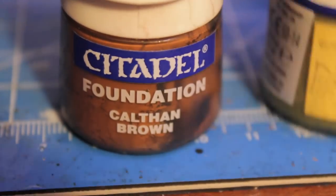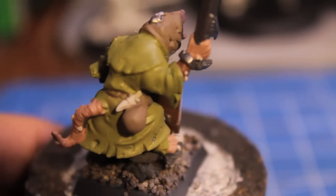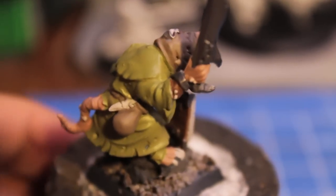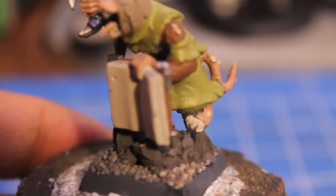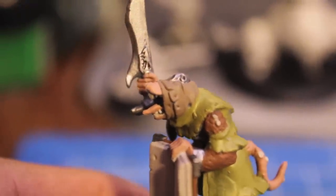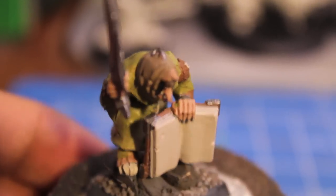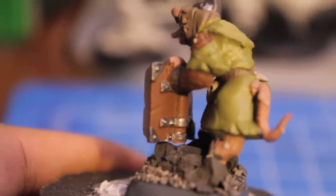Next on the list is Calton Brown — GW's foundation color. Use this to paint any of the Skaven's fur, which you'll see on his arms, and areas around the mouth and feet. I also decided to go with Calton Brown as a base color for the book binding.